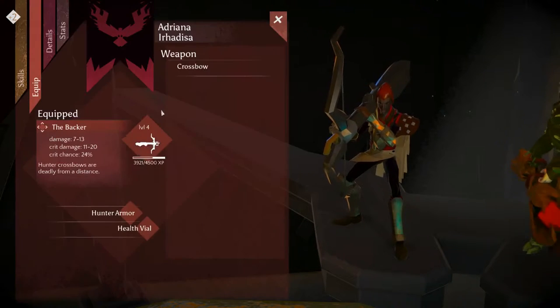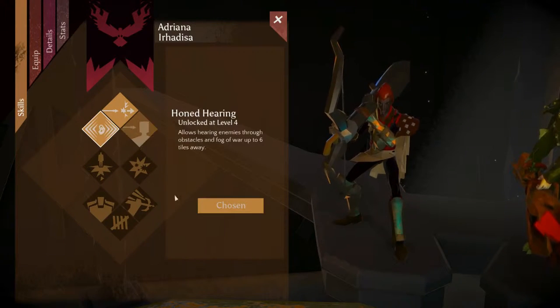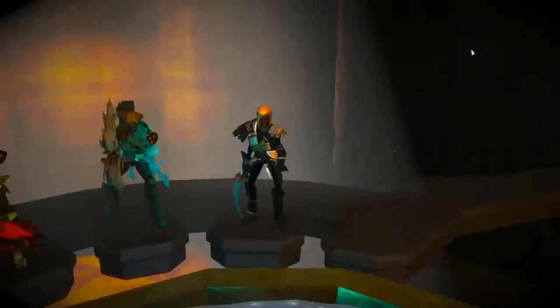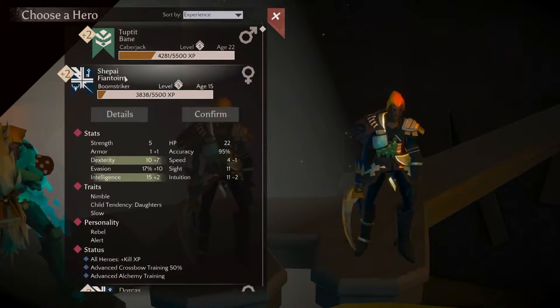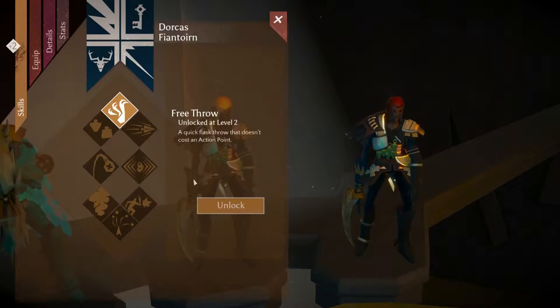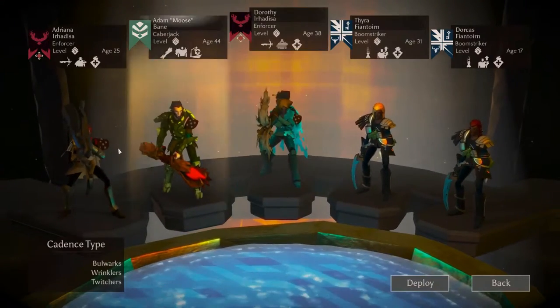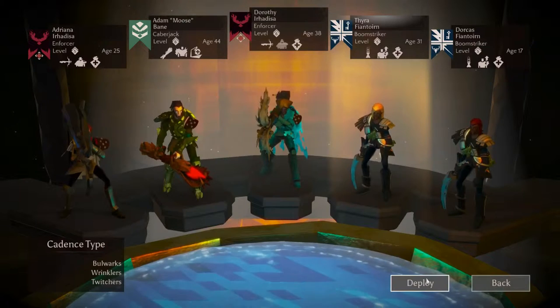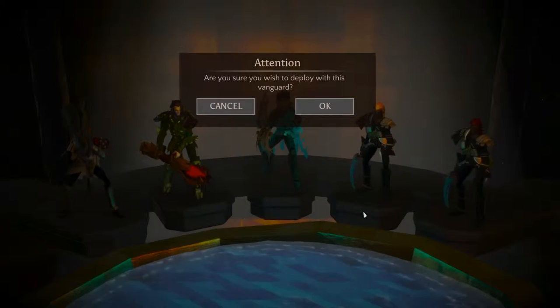Relic generation is triggered on hero death or on heroes entering the Sage Rites guild — entering the guild effectively triggers the same check as the death check. Once you have a relic, it has a unique appearance: various parts of it will be swapped out from a set to generate a fairly unique-looking relic. They tend to look cooler, and they have a slightly higher base damage and a crit chance. All relics work the exact same way in that regard.